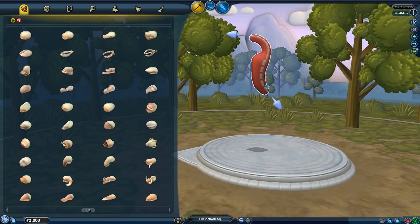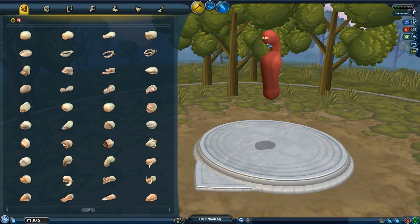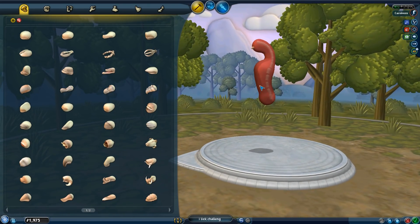A lot of you guys are probably going to recognize the theme I'm going for here - it's a very popular old school creation theme. It'll make more sense as I progress. Since it was never specified if hands, feet, or mouth count, I'm going to assume they do not, just for the extra challenge. So I'll put one mouth there so I can save it, because vanilla creations require a mouth to be saved. Now I can only choose from two more parts.